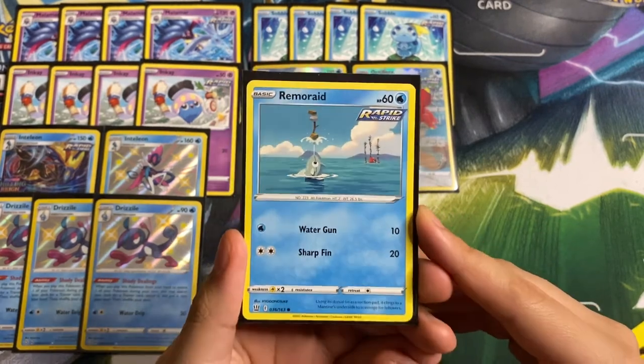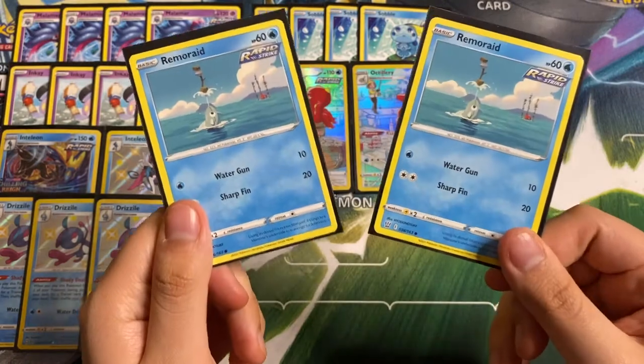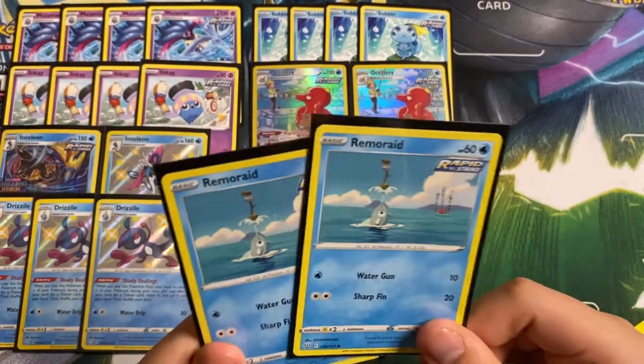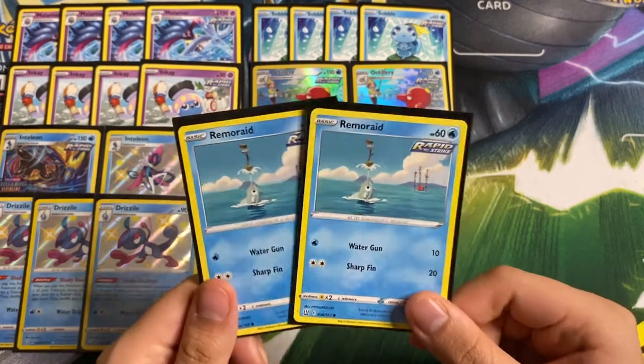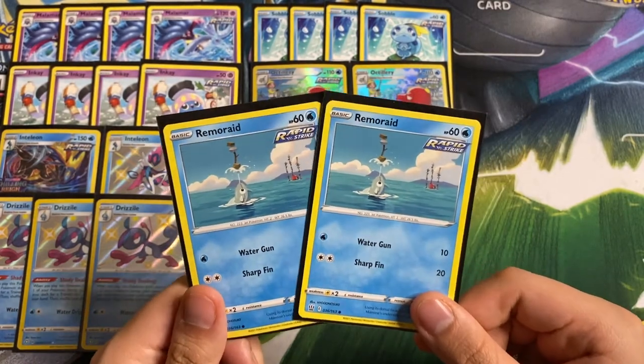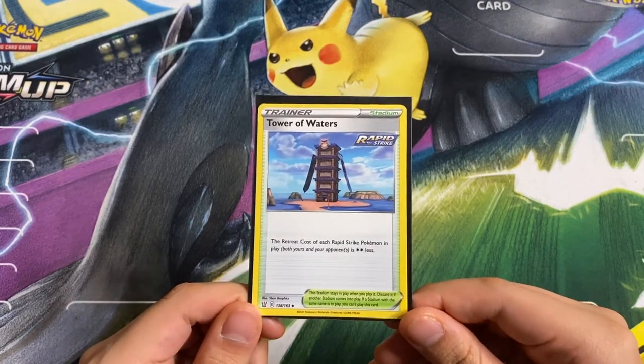Following up Octillery, we are playing Remoraid — another Rapid Strike card. We are playing two copies of Octillery and two copies of Remoraid. I don't think I would go up to three; I have seen some lists play three but I am personally a fan of the two copies.